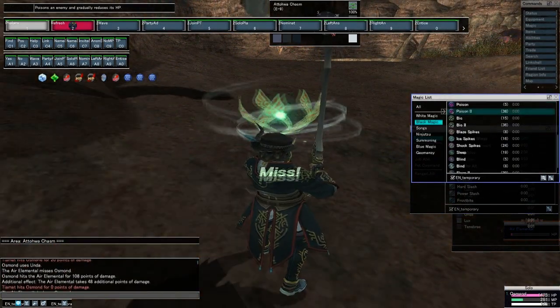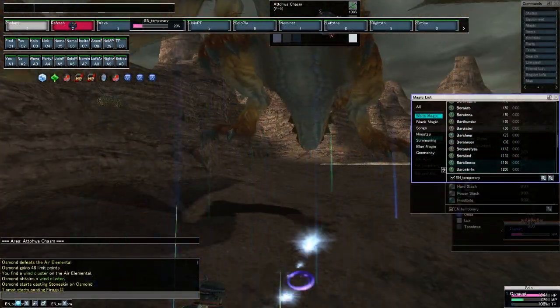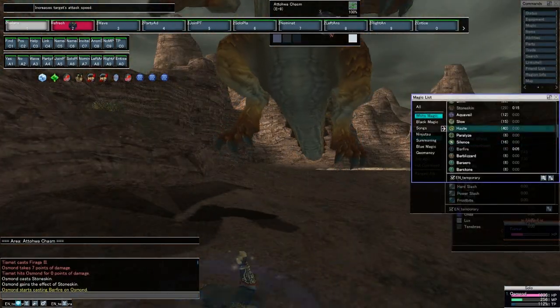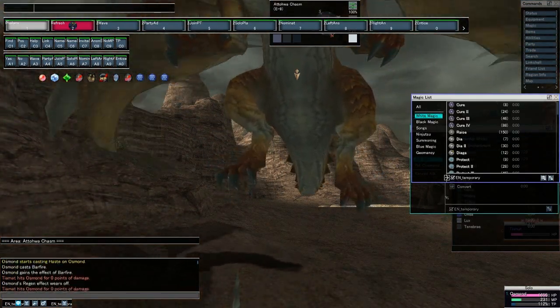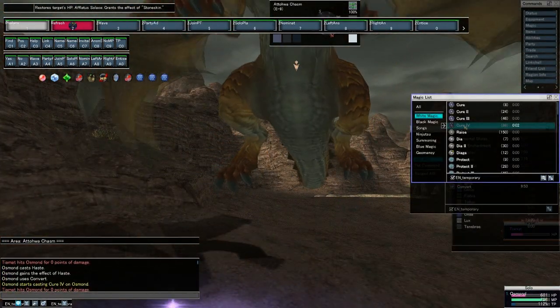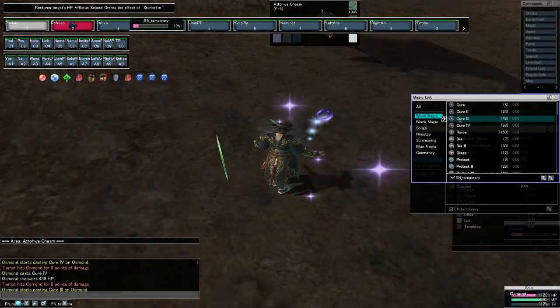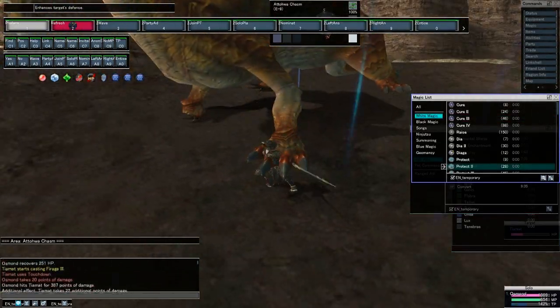Another new thing they added that I'm scratching my head about is the building user list and the magic user list. I don't know much about that. I think they mentioned something about it on the forums, but I'm going to leave that for now because I probably won't bother with it.